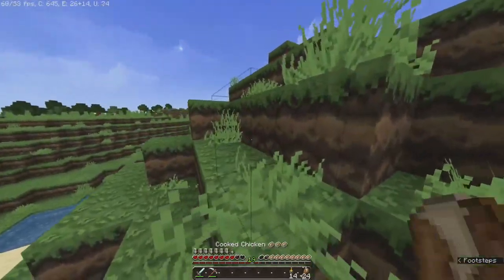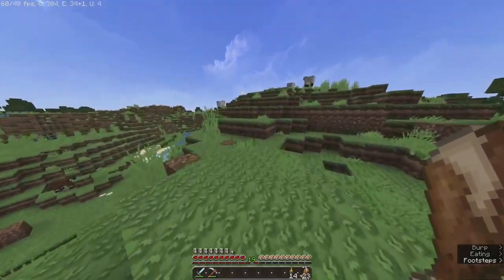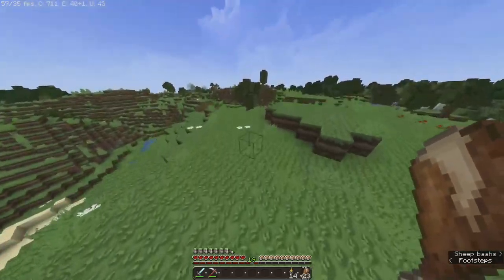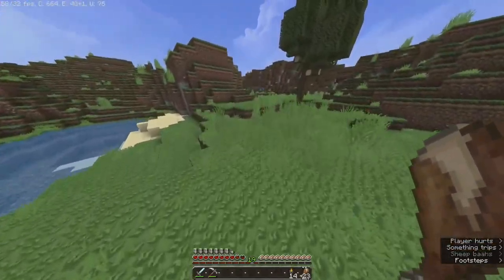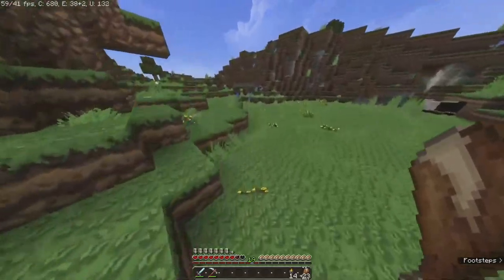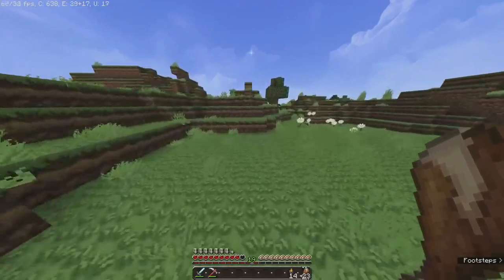What I most likely have to do is go on a mining spree for iron, get iron, find a village, get all those rails, bring them back, and set up a breeding area. Or I might just transport the villagers and make them the way they are.